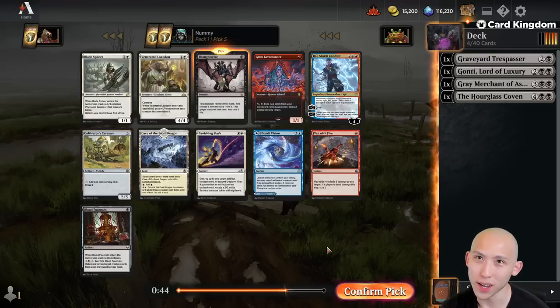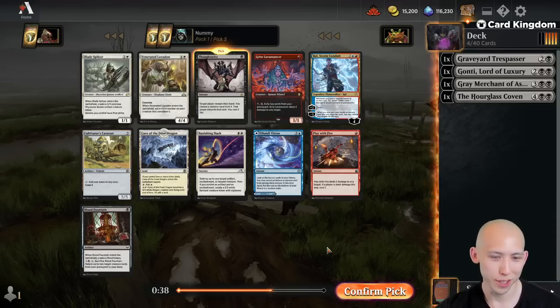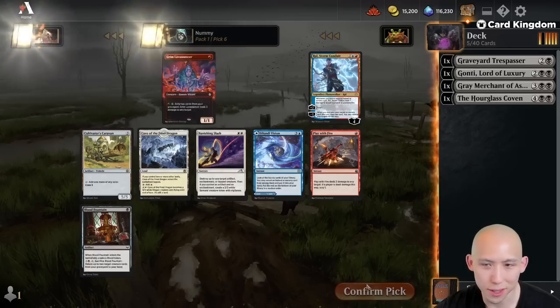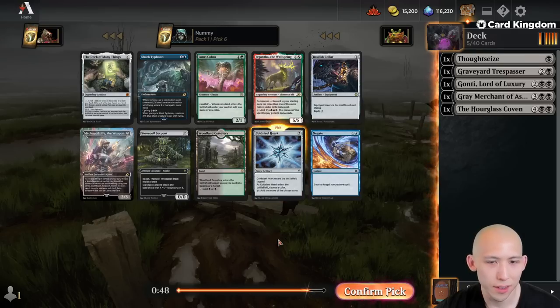Gatsis — yes, yes, yes! Love it. Mono Color decks we have done before: Green, Red, and White. I think Blue is definitely the worst of the Mono Colors you could try — Blue in this cube is more of a supporting role for the control decks. Thoughtseize looks great. Maybe we can wield Blood Fountain. I'm going to take Cold Steel Heart here — ramp is good and I don't think these other cards are all that important anyway.